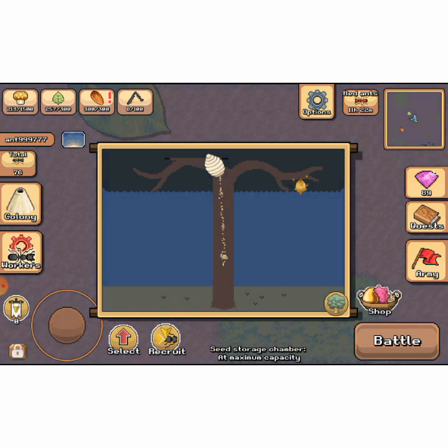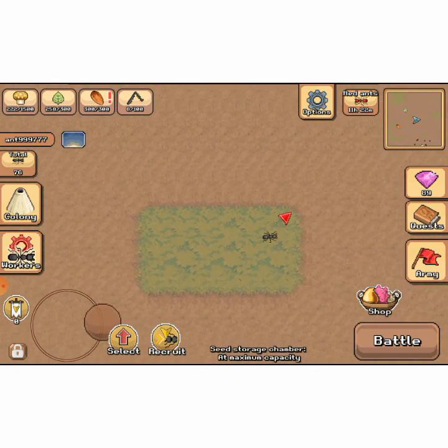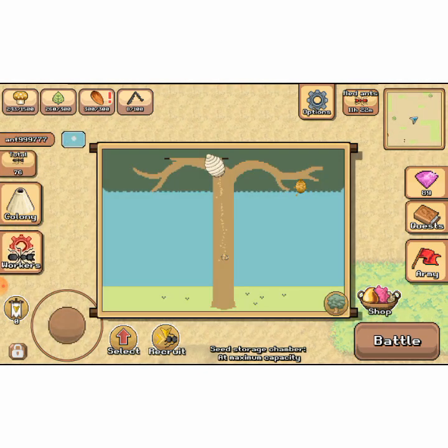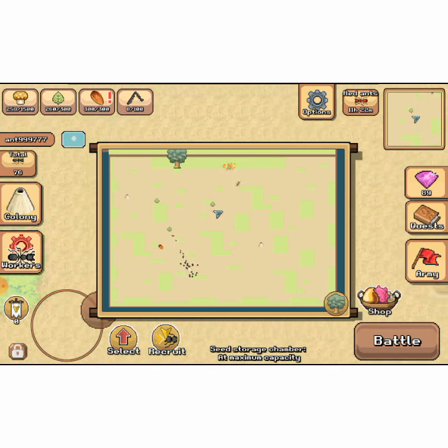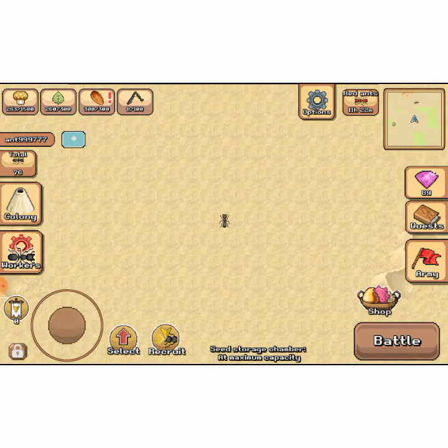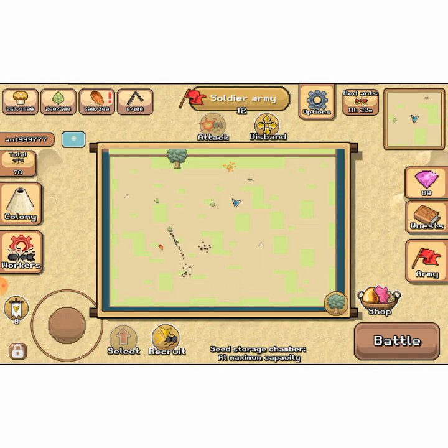We've got the honeydew chamber and the resin chamber, which is to do with the tree. Then you upgrade with bees and termites — next video we'll do termites. I have a praying mantis on the mini map. There are aphid farms, the red ants I defeated, and the fire ant nest — they don't come out to compete for resources like the red ants. Let's recruit some soldiers. There's a little flag which is a garrison — a lot of people use it as an advantage because it gives you extra soldiers and it's good for resin.